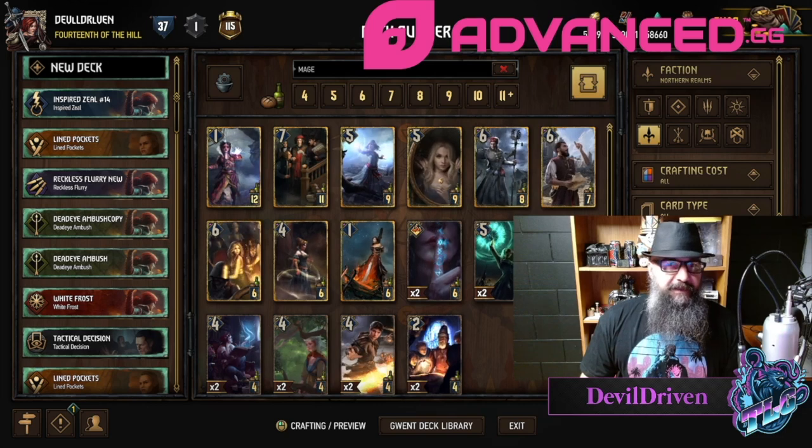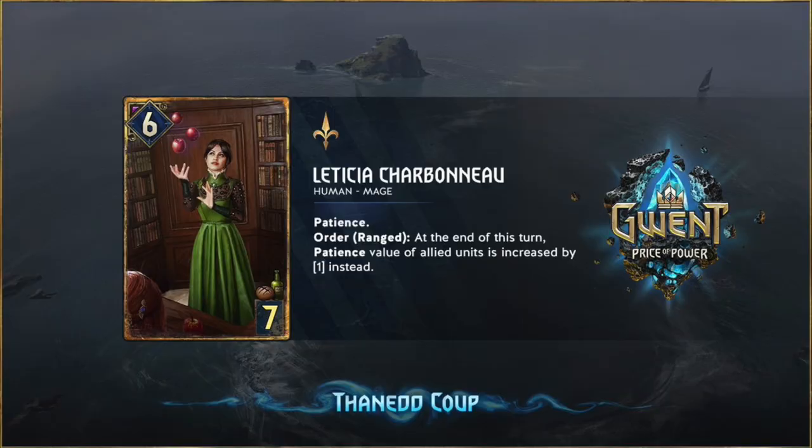The first card is a name I'm gonna butcher — Letitia Carboneau, help me out with that one. I absolutely love this art. Six strength, seven provisions, Human Mage, Patience, Order Ranged. At the end of this turn, the patience value of all allied units is increased by one. So you play it back row.